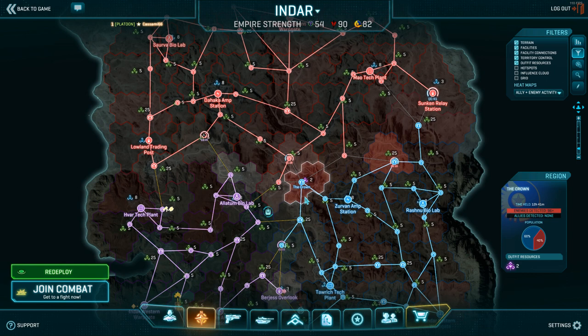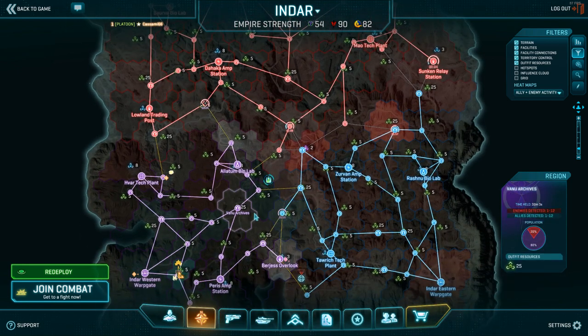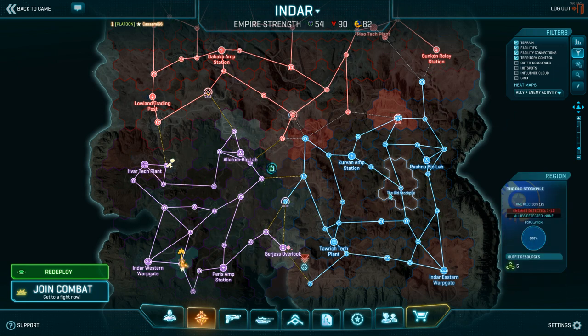A good tip: the outside one-minute capture points bring blueium. So here we've got Lowland Trading Post, over on the east side Sunken Relay Station, at the south Burgess Overlook - those bases bring in the blueium. So it's a good thing to keep in mind. When you're platoon leading, keep an eye on the armory. If you see we're running very low on certain resources, try to steer your platoon if possible to maybe capture Lowland Trading Post just to get the blueium flooding in. Keep those resources flowing because it keeps the armory rotating the way it should be.